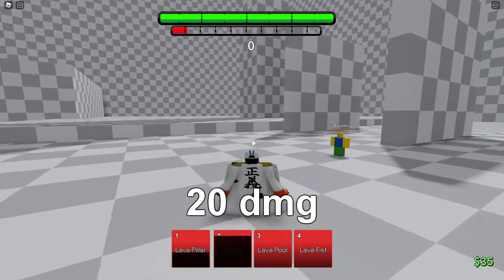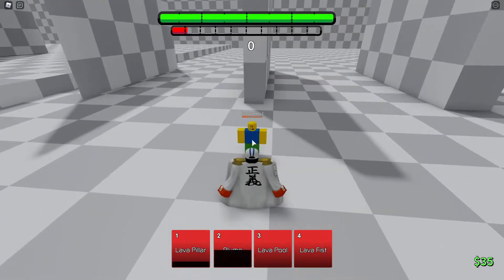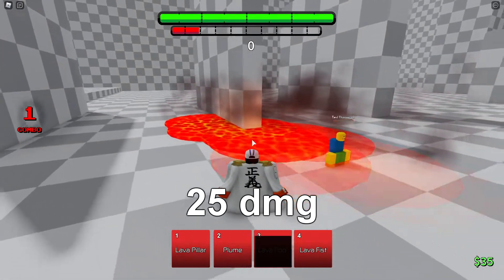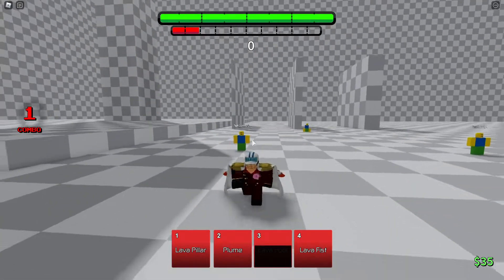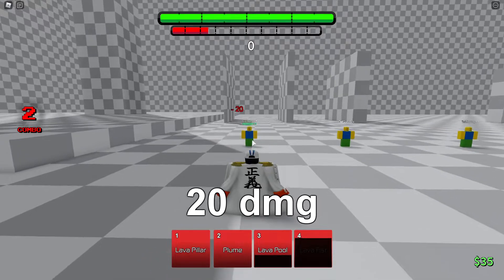Plume — I guess it's his movement option, which is weird. Lava Pool does a little forward lava thing, it's cool. And Lava Fist is probably the only move I actually know — he shoots out a big lava fist. 20 damage.